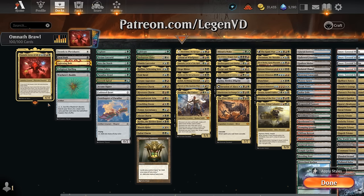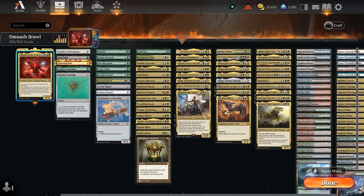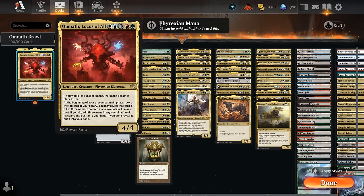We're definitely leaning into the multi-color theme here. Omnath can potentially be cast for 4 mana and 2 life as a 4/4, saying if we would lose unspent mana that mana becomes black instead. So it's always good to end of turn float all the remaining mana, turn it into black mana for the following turn so it doesn't go to waste. Then at the beginning of our pre-combat main phase we get to look at the top card of our library — either way that card ends up in our hands, like drawing an extra card each turn. But if we reveal that card and it happens to have three or more colors, we get to add mana in any combination of its colors to our mana pool.